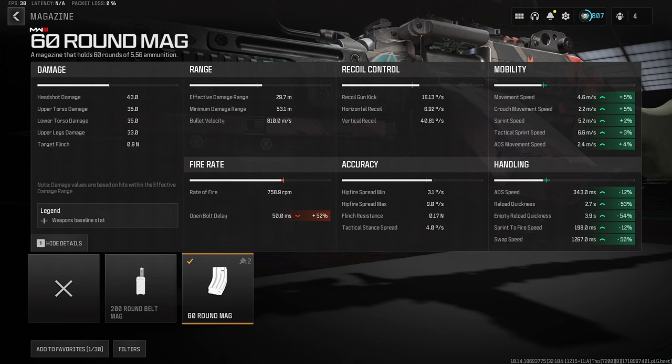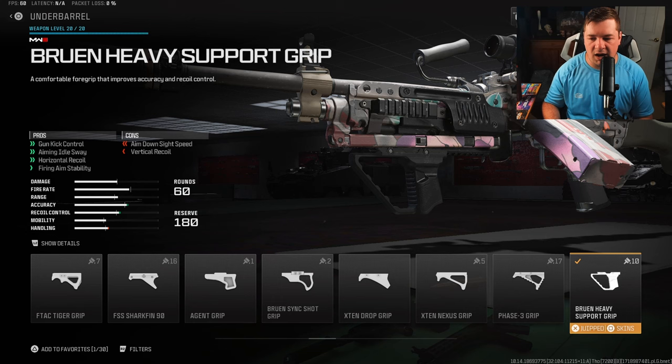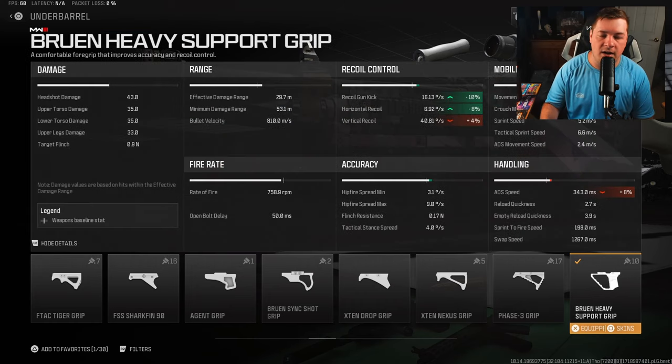For the under barrel, I have the Bruin heavy support grip. I've covered this attachment a lot — it's my favorite one in the entire game when it comes to limiting visual recoil and overall recoil control. You're going to get 10% to gun kick and 8% to horizontal recoil control. More importantly, that fire aiming stability is going to eliminate the visual shake on the weapon.